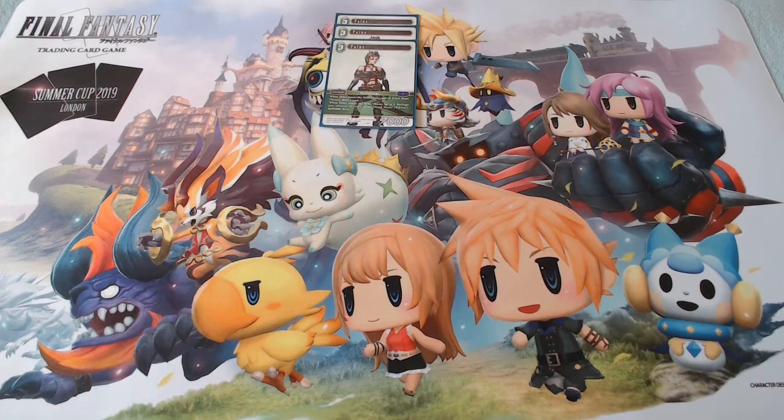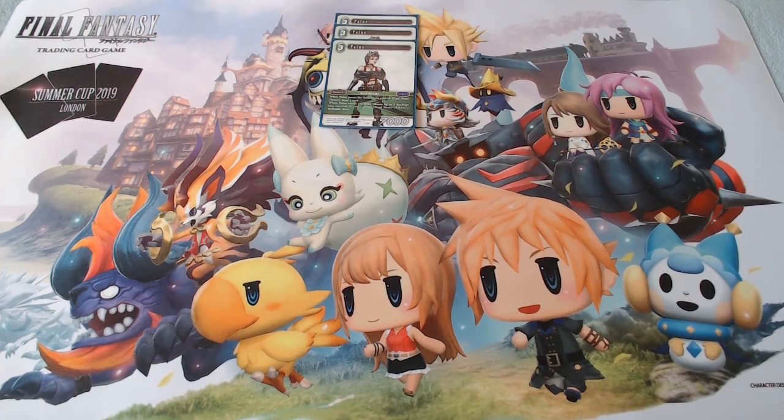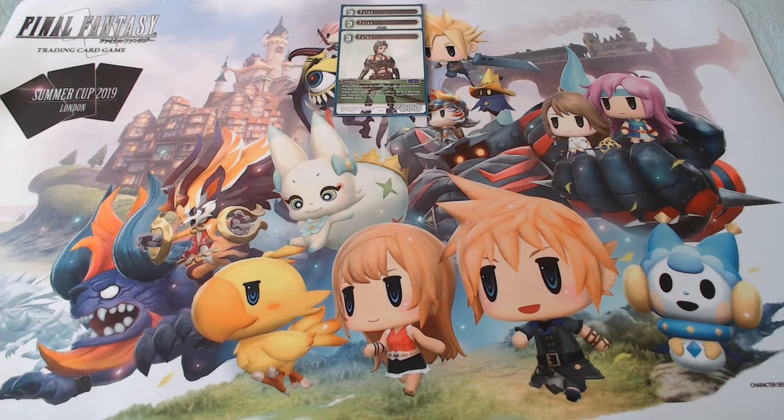The deck also lost one of its major counters in heavy discard, or at least got an improved matchup against it, with the introduction of Porom. When 6CP Famfrit was spoiled at the start of this format I found it quite demotivational, and I knew that Mill was going to be quite a serious deck with the Riku backup. However, times have changed and I feel a lot more motivated to talk about this deck.